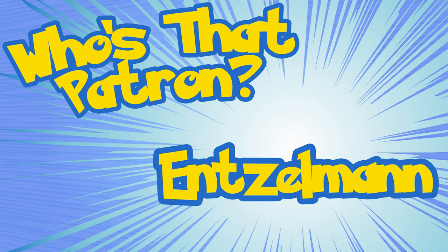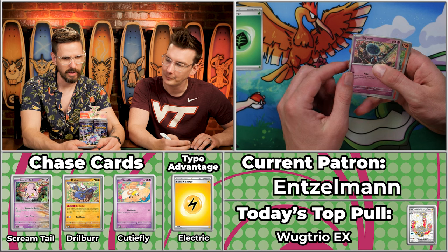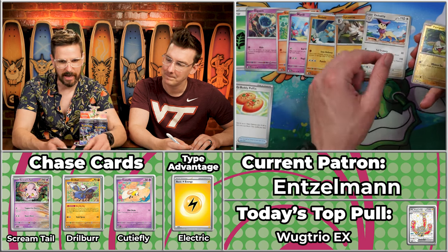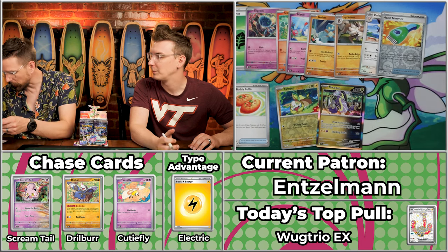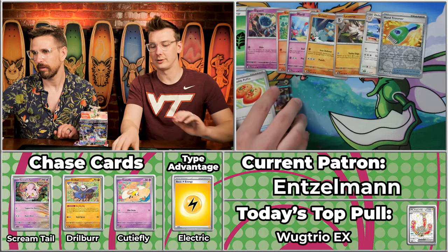Next up we have Anselman, coming off a four-point season and before that just a one-point season. We got the Elgium, Sizzlepede, Merrill, Golette, Buddy Buddy Puffin, Lycanroc, Delcatty, the Yamper will score, Hand Tremmer will not, and Rhydon — also Dragon, not electric. The Buddy Buddy Puffin is worth three points, bringing us to five points total. That Buddy Puffin really lifting weight for Anselman! Not a bad start to the day — four, four, two, one, six, five — solid numbers.